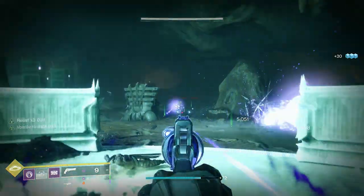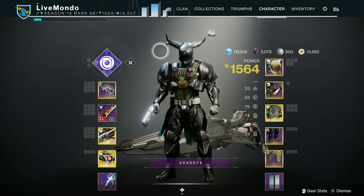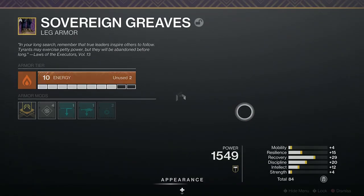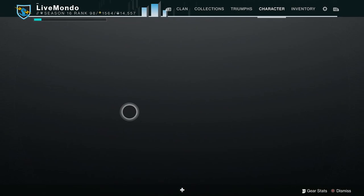But how do we get all these things to work together? Well, let me show you. The build for this is very simple. It centres around one mod from the artifact, which is Volatile Flow. Pick up an Elemental Well and you grant your Void weapons Volatile Flow.